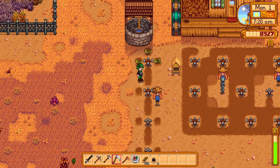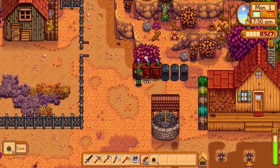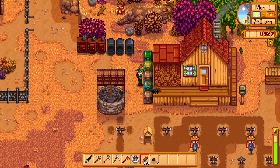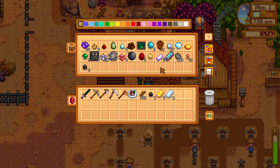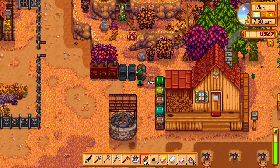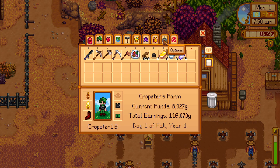I want to prep everything and then go buy the seeds — that's what we're going to do today. We are going to continue with this because we need to fill up our shed. There's a regular sprinkler, that's not what I'm looking for. And refined quartz — I'm going to need some more refined quartz. We can put that up, that should be enough for what I need. Let's go ahead and craft two of them.